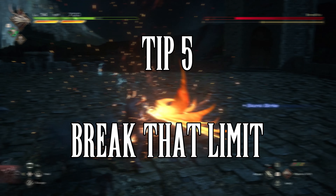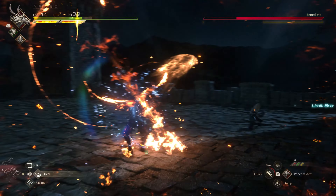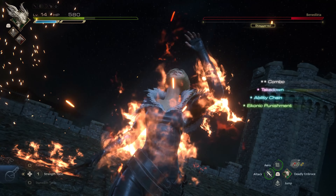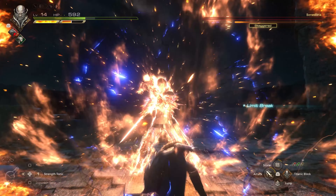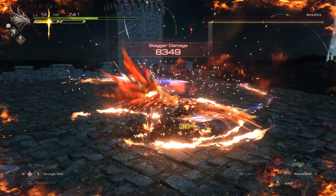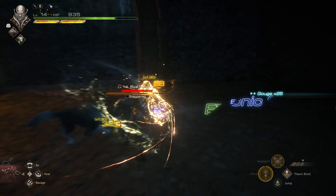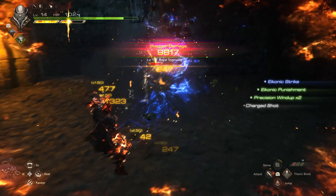Last but not least, don't hold your limit break. It builds up incredibly fast, so it's a waste to hold it just for a boss fight or a bunch of enemies. Use it on cooldown when you can. If you're fighting a boss, hold out for the stagger — but don't use it right when they stagger. Use all your abilities on cooldown first, then shift into limit break to do damage. As they're coming out of stagger, you can do a lot of damage with the limit break to pull down that stagger bar again. Be mindful of how you use it and don't just save it for bosses or sub-bosses.